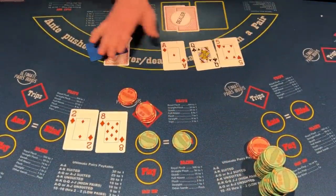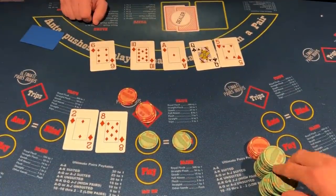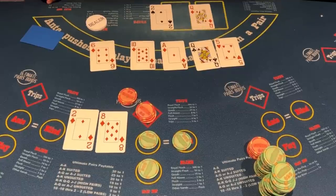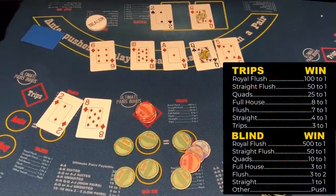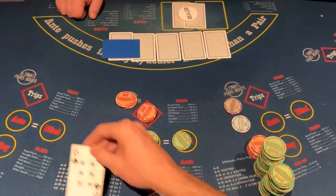Eight deuce of diamonds — we miss on the flop, going to check that. And yes, nice runner-runner for the flush! We'll take that all day, every day. I accept your apology, dealer. I know you wanted our ace king to hold up, but instead you're going to pay us on a little flush — three to two on the blind, and seven to one on the trips.